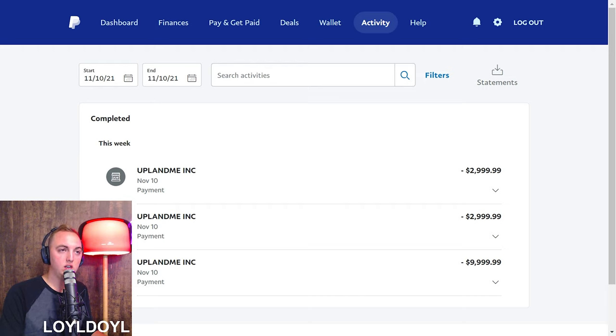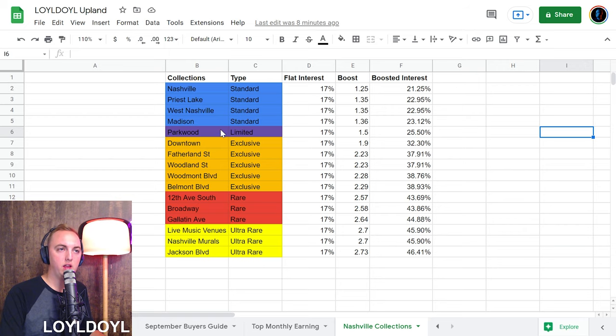Today, if you didn't know, the city of Nashville had previously been released, but today they announced the collections. Collections in Upland are essentially like Monopoly — groups of properties that if you put them together, you can earn additional money. Kind of like in Monopoly, if you put a hotel or a house on your property, you get more rent. So these are all the collections that were released in Nashville.